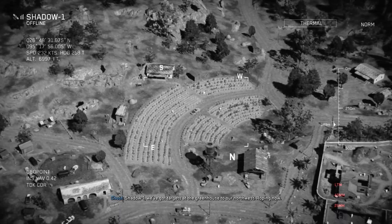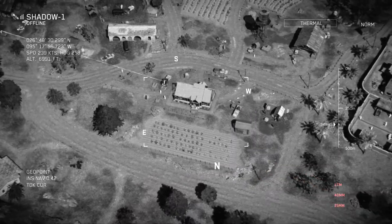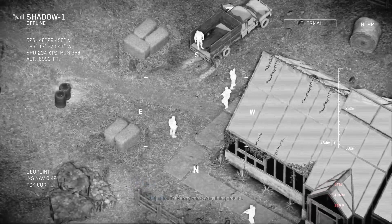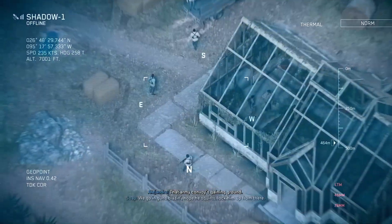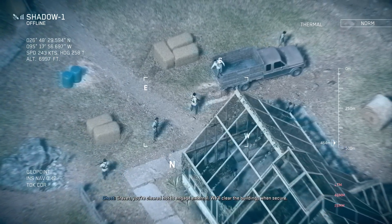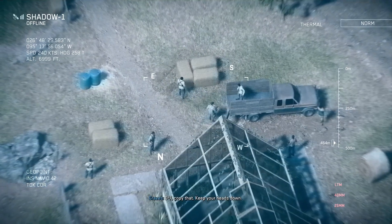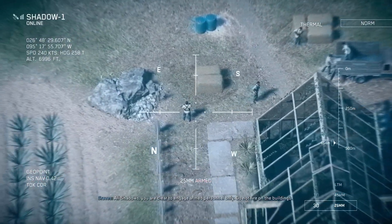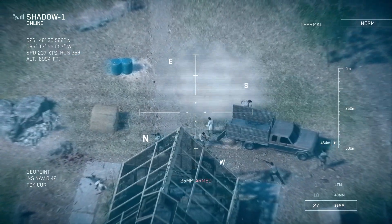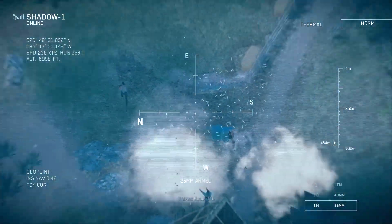Shadow 1, we've got targets at the greenhouse to our northwest. Roping now. North. West. Greenhouse. Zero seven — no vehicle on the target, I do see guns. That army convoy's getting ground. We go in, guns blazing. Hope he squats. Lock him up from there. Graves, you're cleared hard to engage external — we'll clear the buildings when secure. Zero seven, copy that. Keep your heads down. All shadows, you are clear to engage armed personnel only — do not fire on the buildings. Good shit.